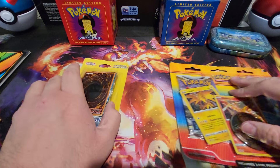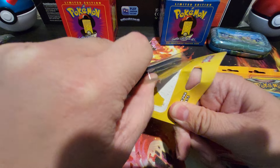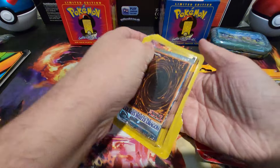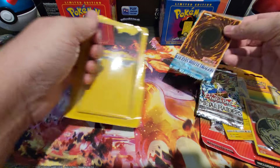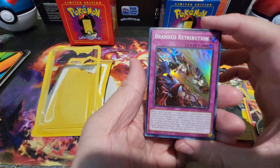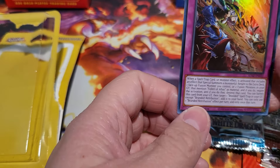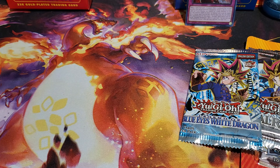We'll start off with Yu-Gi-Oh just because I really want to know what the bonus card is — is it one of the three boss monsters from Duel Monsters or something else? So we take a look and there's our Metal Raiders, and our Blue Eyes pack. The bonus card is Branded Retribution. I don't think this is anything special, but interesting. I'm surprised they didn't just throw in Blue Eyes, Red Eyes, or Dark Magician, but fine with me.